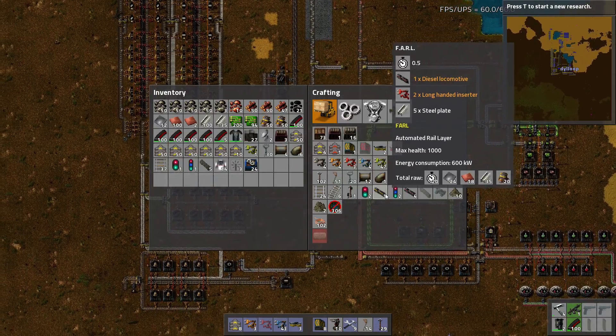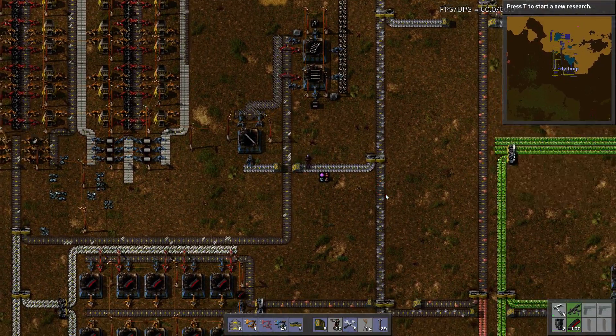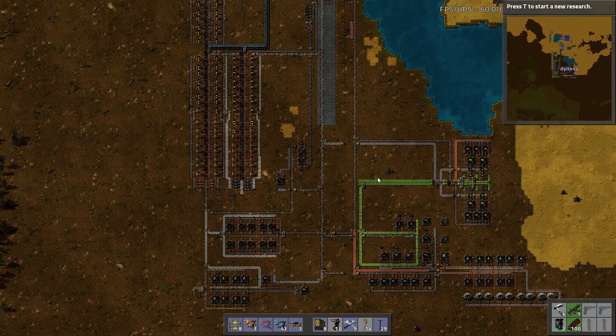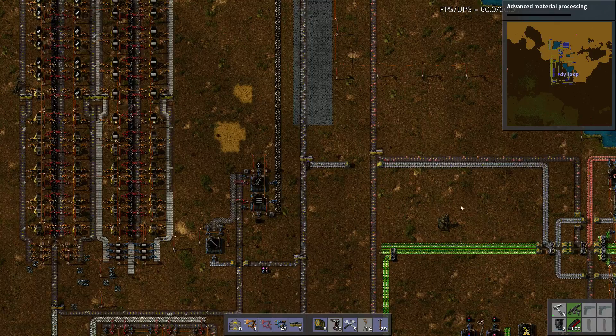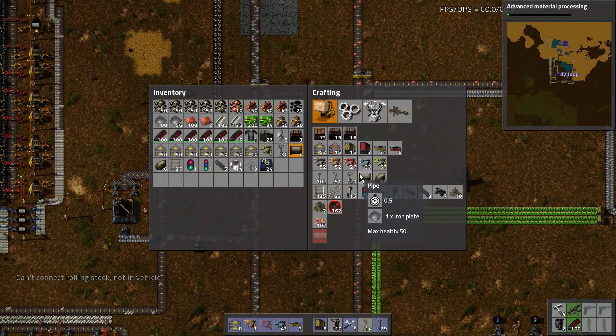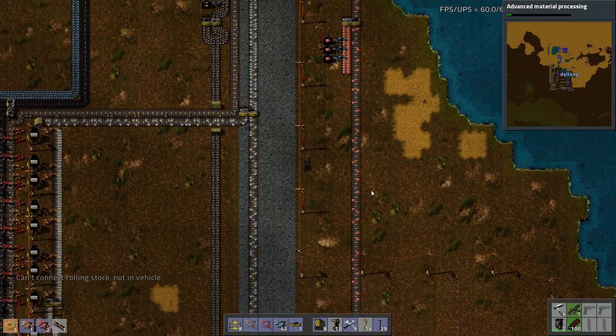For making trains I'm going to want a FARL. I need some iron — this is probably the best place to grab it right now. Everything else is kind of slowed down. I need to get steel processing. Advanced material processing will let me get steel furnaces, which should help with my iron. We can get two of these engines, which is good, and we're going to build a train.